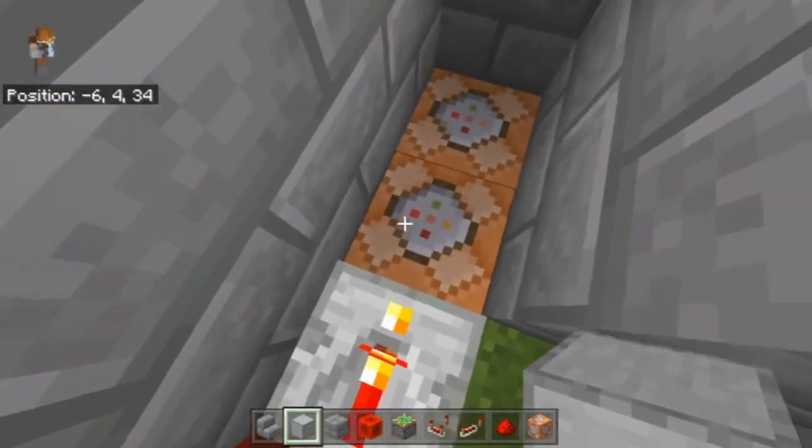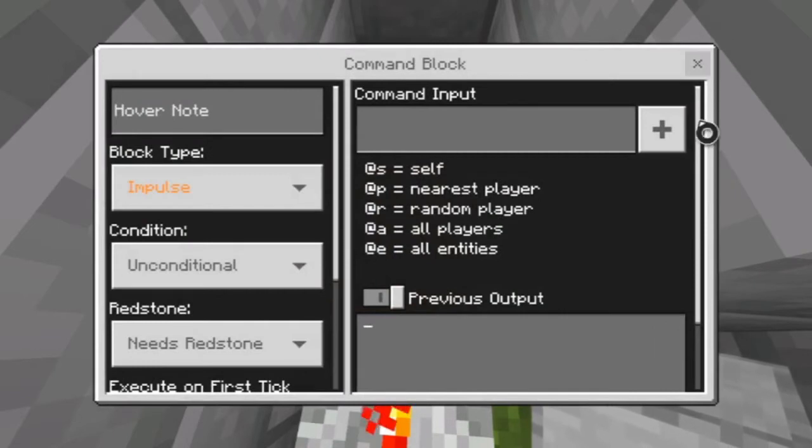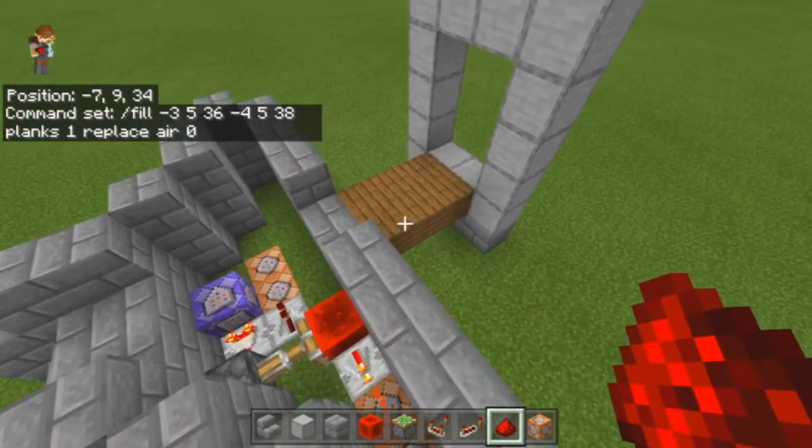We're going to start with the command blocks that are active when you are close. I know you don't have to use slashes in command blocks but I always use slashes. We're going to do fill and then put in the coordinates for where the bridge is — for me that was negative 3, 5, 36 and the other point was negative 4, 5, 38. Then I'm going to put planks with a value of 1 and replace air with a value of zero. When I put redstone dust on it, this is going to place the bridge here.